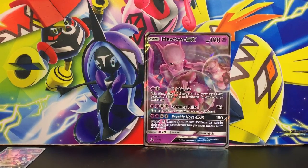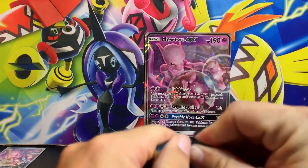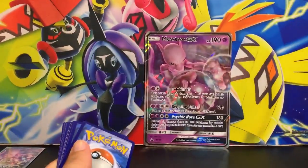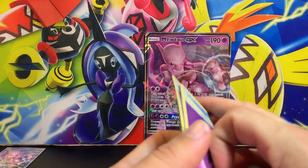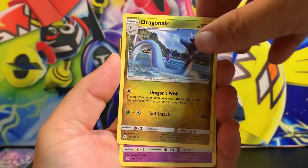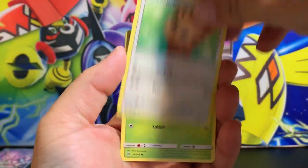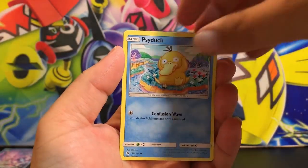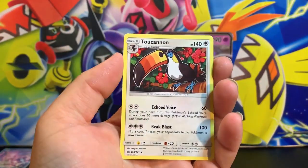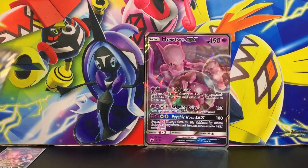No master set being finished tonight. All right, let's get into the Sun and Moon base set pack — hopefully we'll pull an ultra rare. There is your code. Starting things off with a psychic energy, Poliwhirl, Dragonair, Golbat, Wingull, Dratini, and the rare is a Toucannon. No luck on the ultra rare.